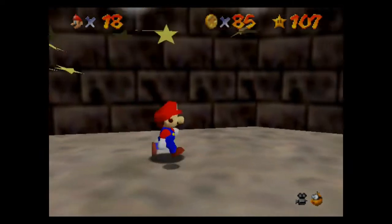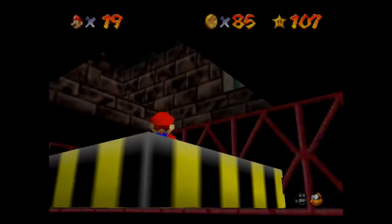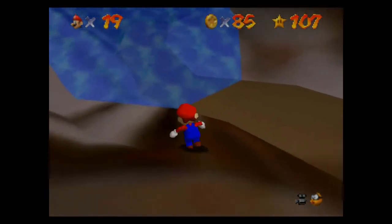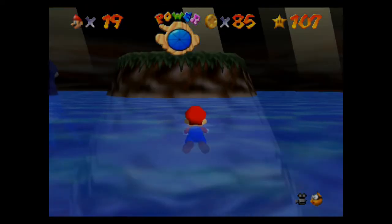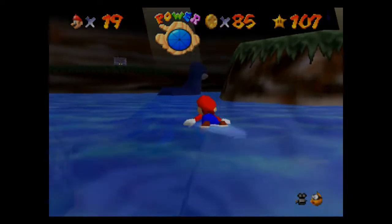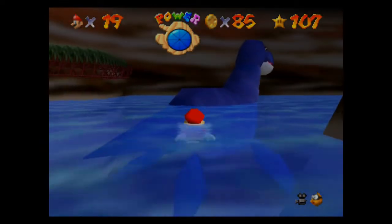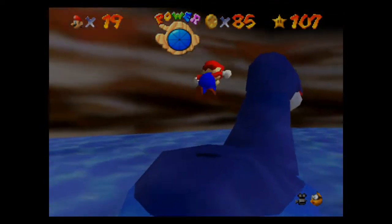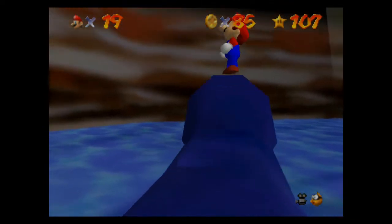It looks like we won't even have to go back — we only need 15 more coins. Are there coins in this water? Let me check. Let's go in here and swim. I didn't find anything in the water, but I'm sure there are some coins on that island where the star was. Let me get on the dinosaur and make him take me up there. On top of you — ground pound. Now on your head so I can control you.